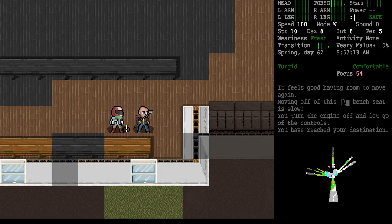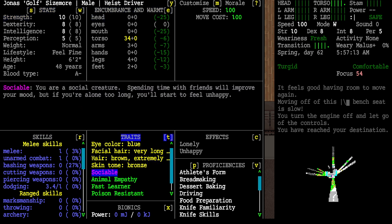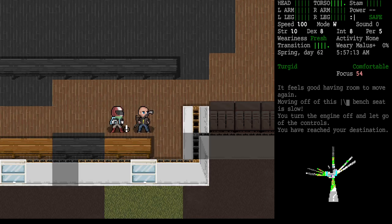I'm back with another tutorial. This one wasn't on my schedule and doesn't follow the natural progression very well, but our character has this sociable trait — I didn't pick it, it came up randomly. It reads: 'You are a social creature; spending time with friends will improve your mood, but if you're alone too long you'll start to feel unhappy.' The unhappiness from being alone is starting to impede my ability to make these tutorials, so we've got to get this guy a friend.